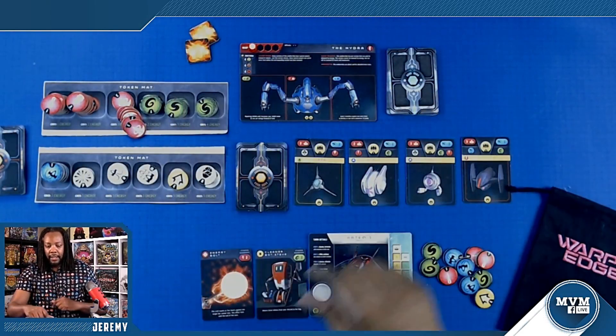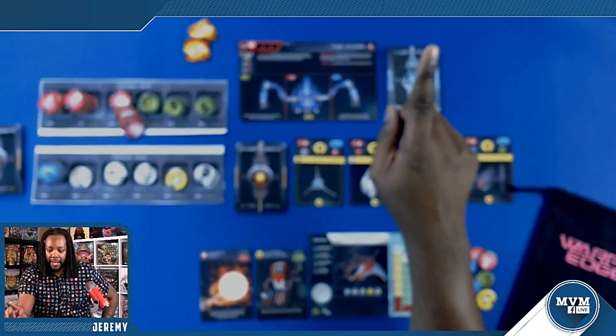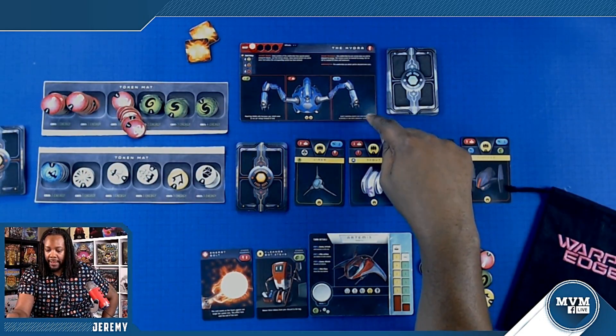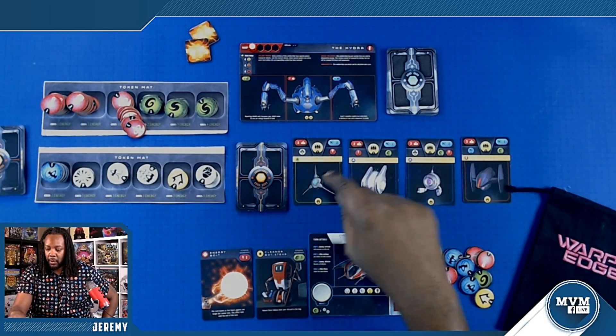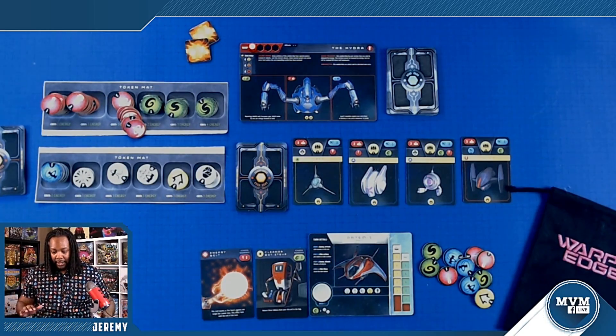It says the mothership has one section that can only be defeated by energy, so I have to defeat it with energy. The other ones can be stunned by maneuvers, so I've got to pay attention to those rules. This one's really going to hurt — it says repair shields only gives me back one energy instead of two. And level one enemies require one more extra laser to destroy or one extra maneuver to evade. That absolutely stinks.